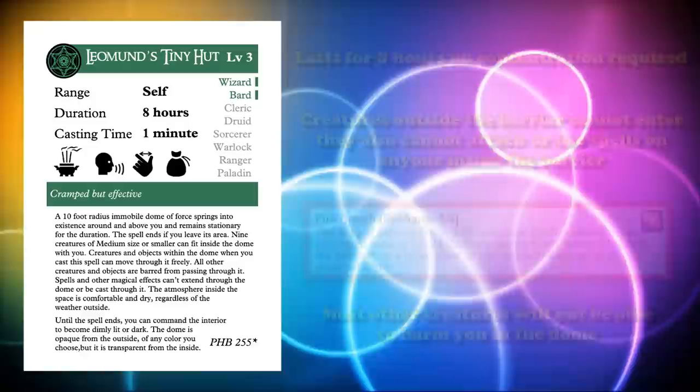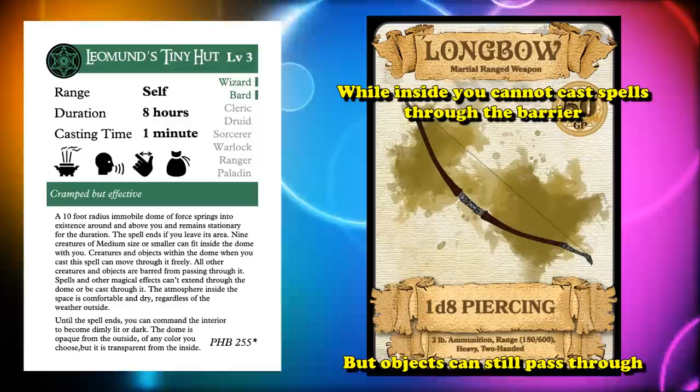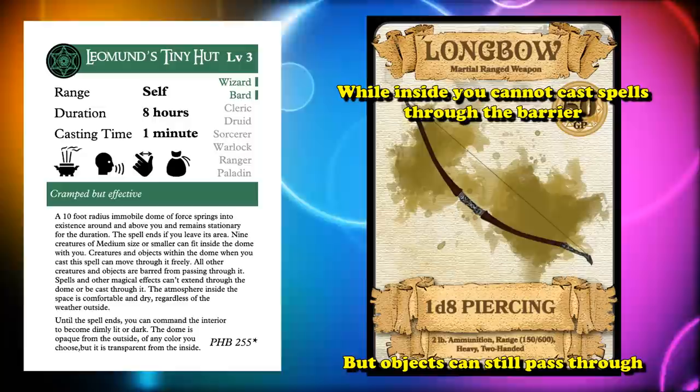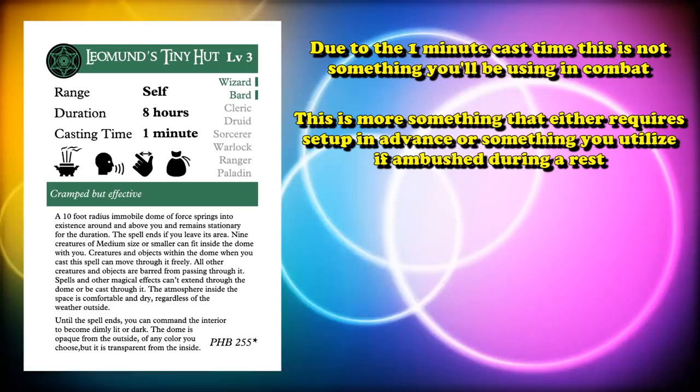Pretty much everything else is basically not going to be able to attack you while you're inside the hut. While inside, you can't use spells on anyone outside the hut either, but you are allowed to move objects through it. So if you have a bow and arrow, you can shoot creatures outside without fear of retaliation. Since the hut has a 1-minute cast time, this isn't really something you can do mid-combat — it requires a lot of setup beforehand, or happens when you're attacked while trying to take a long rest.